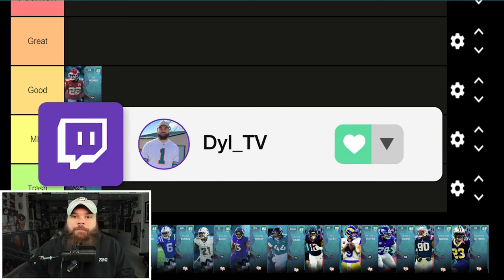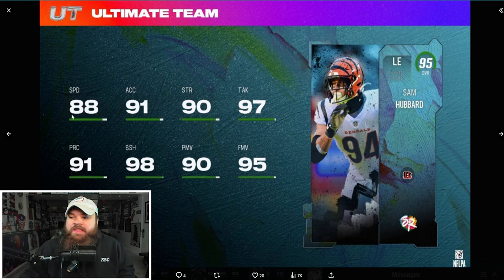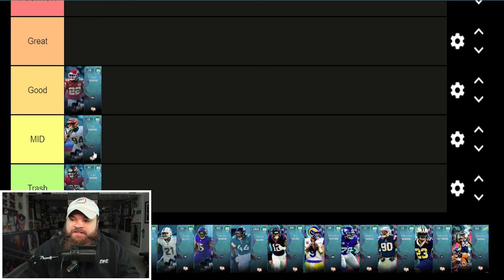Even Makai Becton was a little more balanced as a 92 overall in this promo. Next, Sam Hubbard: 88 speed, 91 acceleration, great block shed, power moves, and finesse moves — damn near top-end stats. But what does he not have? Abilities. That's what makes him just an okay card, so he's going in the mid tier.